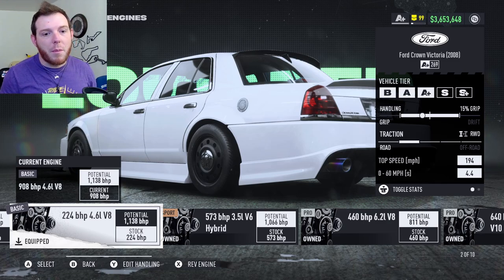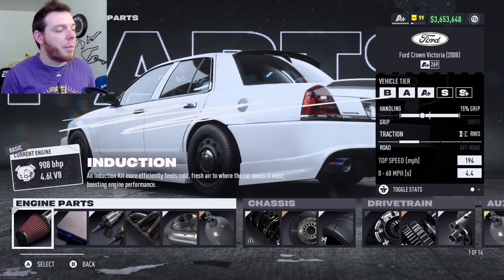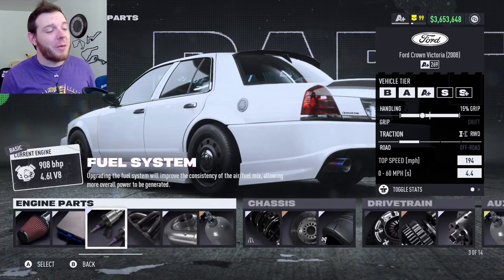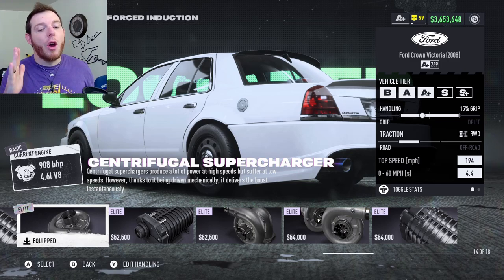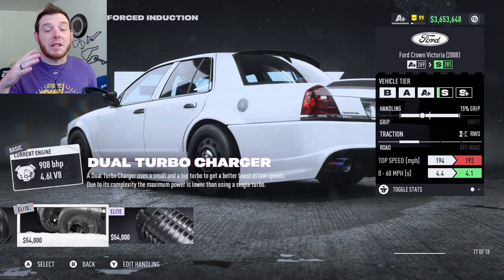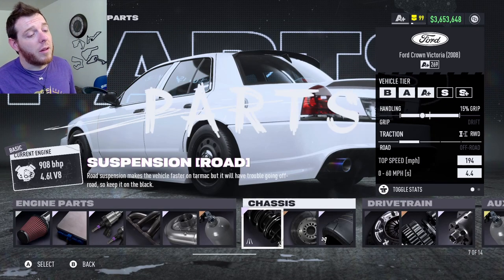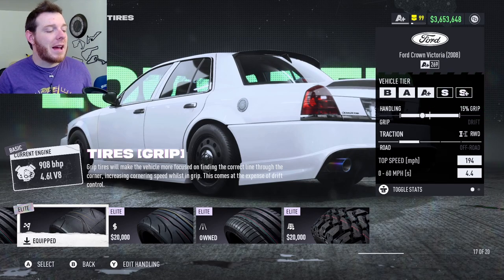I would recommend going with the stock motor if you decide you want to do this. There is a build with a little less power where you can get all the grip out of it, but I went full send to give this car as much top-end as I could. For the parts: Silver Pro induction, Elite Platinum ECU, Elite Platinum fuel system, Iron Basic exhaust, and Elite Platinum centrifugal supercharger — we're chasing power numbers at the big end with the most top speed possible. This car is sluggish as hell no matter how you build it, so at least this way you've got top speed. The supercharger is the only way to get it to really go. Pair that with a Sport Bronze nitrous bottle, Elite Platinum road suspension, Sport Bronze brakes, and Elite Platinum grip tires.